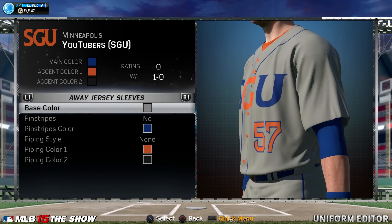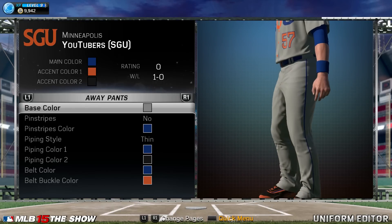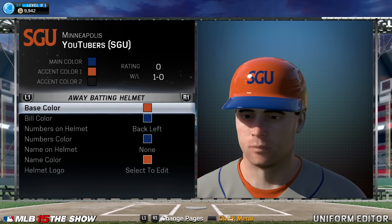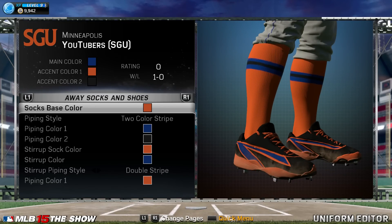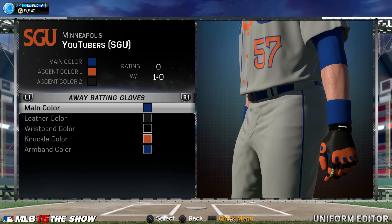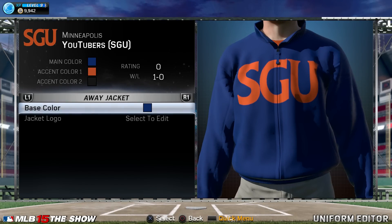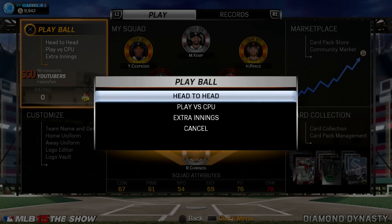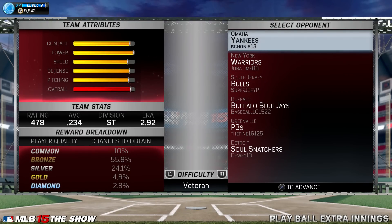Since you can't import a custom logo, I went with a big block SGU. On the road, I just kind of flip the colors as far as how the hats go, batting helmets, and the striping on the pants. I really do like how they've done this — you take a basic SGU script and when it comes to applying it to a hat, they give it the feel that it's really stitched on there, which is a nice touch. There's the dugout jackets for the road — just an overview of the uniforms going into Diamond Dynasty. I might tweak them once in a while.